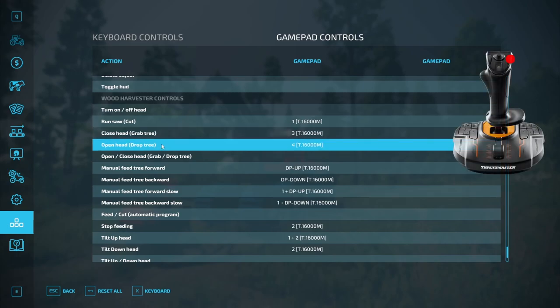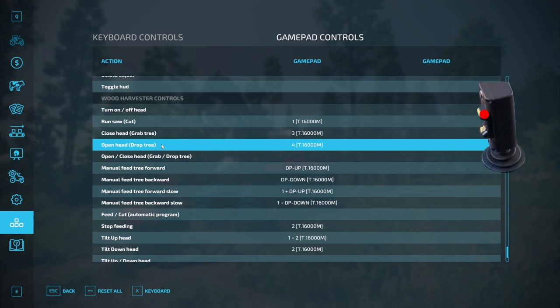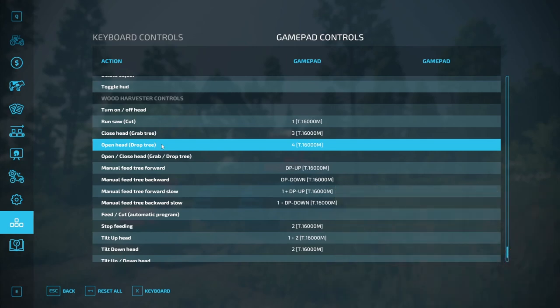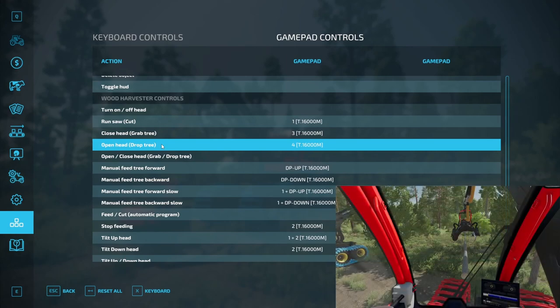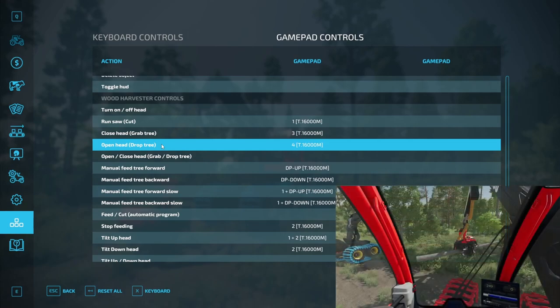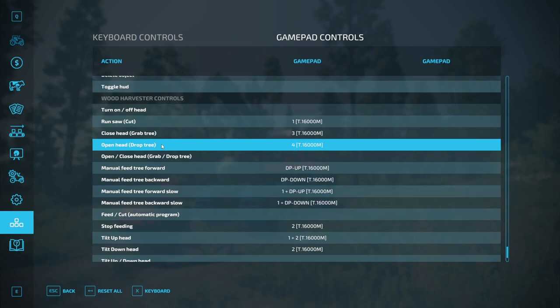Open head — I use the right stick right button, since in real life you use the mini lever thumb button up, and it feels similar. If you press the button, the head opens completely, and if there is a tree in the head, it drops it. If you hold the button down, in addition to opening and releasing the tree, the head tilts up. This feature can be turned on or off in the menu, and you can even customize how long you have to hold the button down for it to tilt up.